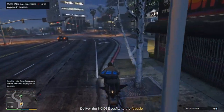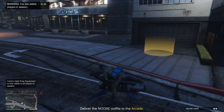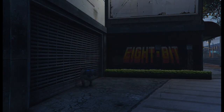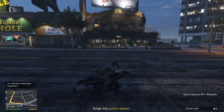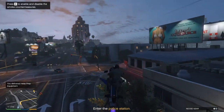Once you're back at your arcade, deliver this first bag like normal — nothing special, just run straight into the circle and deliver it. Then go straight out, get back on your Oppressor, and fly back to the police station to get the second bag. This time you're going to do something a little different.